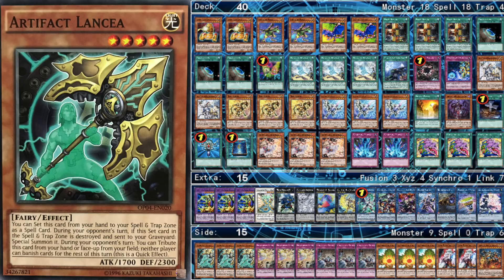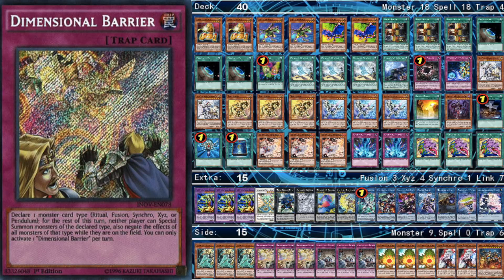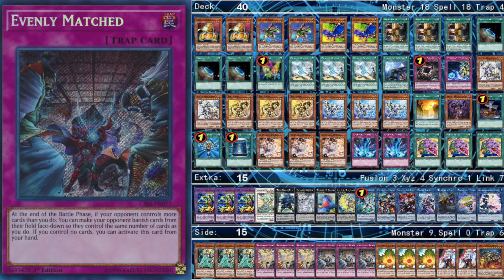For the side deck, we play 3 Artifact Lancea and 3 Dimensional Barriers. These are especially for Invoked, which is one of your hardest matchups because they just banish all your ABC pieces. Barrier is also good in a lot of other matchups — it's good in the mirror and against Pendulums. Evenly Matched is for True Draco, which wouldn't normally be a hard matchup, but it helps because you can get rid of their floodgates and strikes. Evenly Match helps get rid of all of them at the same time, so it's more efficient in that regard.